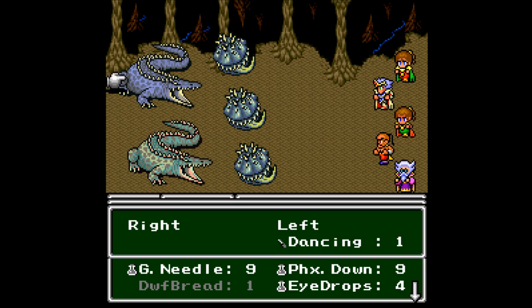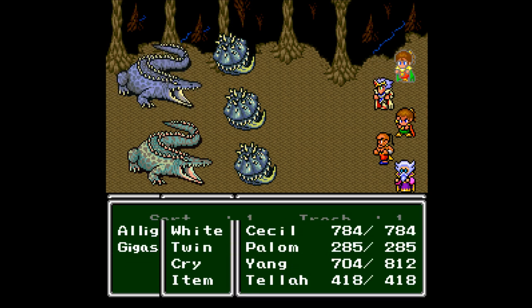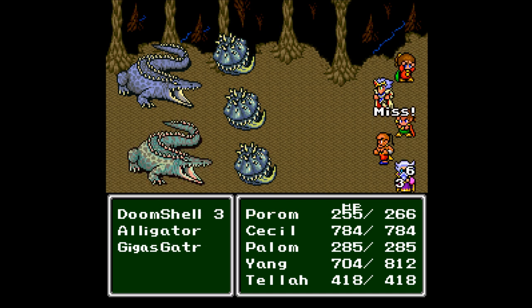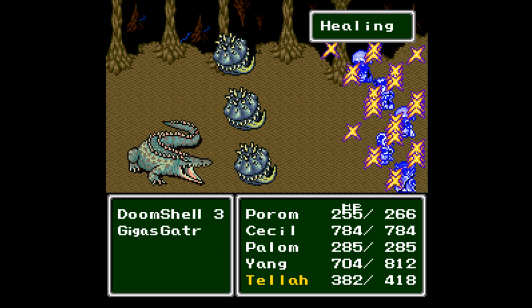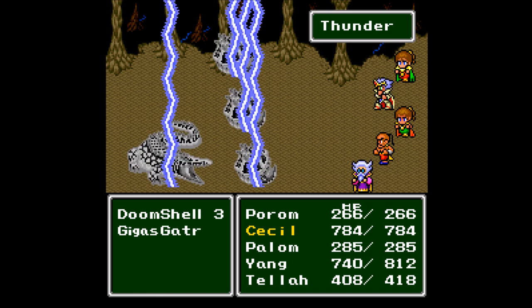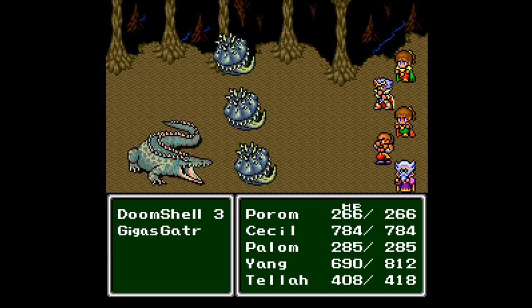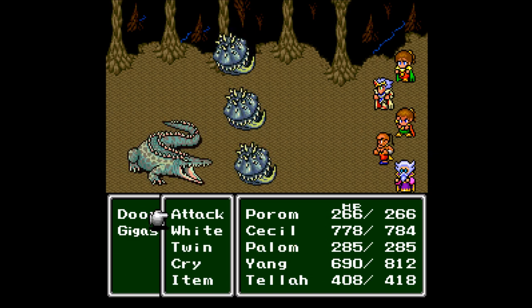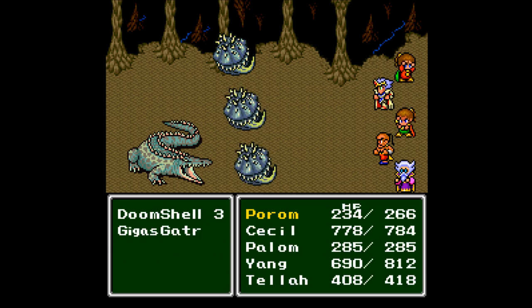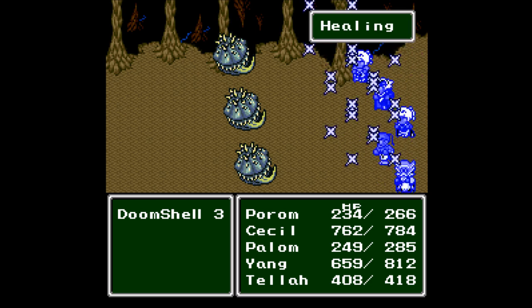I'm going to go ahead and use the dancing knife. Two misses — that's good. Even in the back row, they're dealing a fair bit of damage. Go ahead and thunder them all. Cecil, you're really slow. I don't know what's going on with you. Let's go ahead and kick. Maybe I should equip the thunder arrows — might do more damage. Although Cecil does have that shield, which would do less. Palom is the MVP right now.